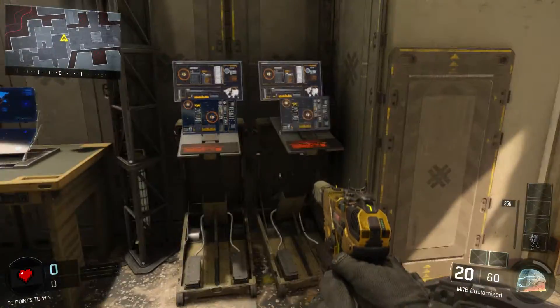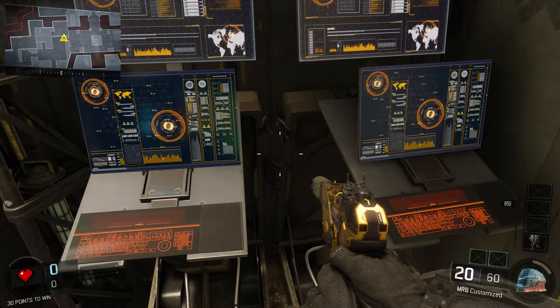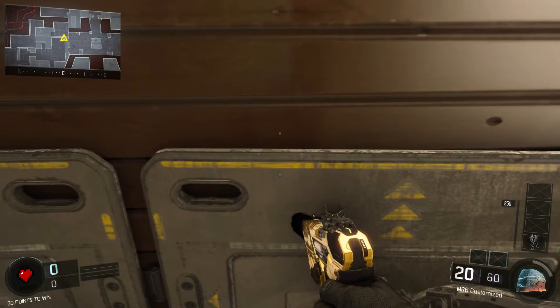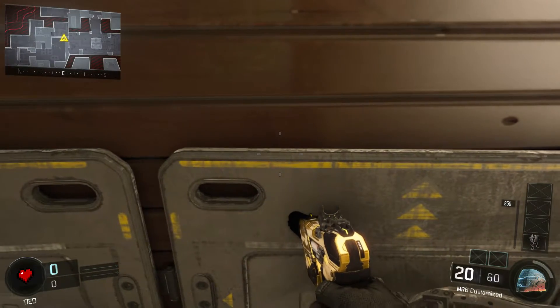All you're going to need to do is get onto the computers. I'll show you right now. Just get onto the computers, push forward, boost up, and spam the crouch button right here.